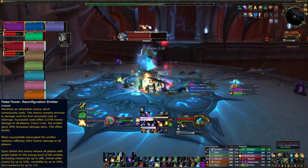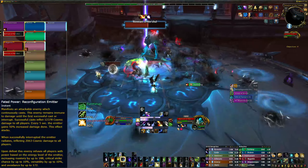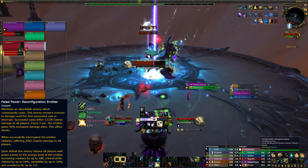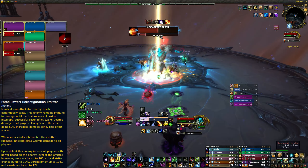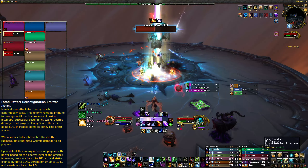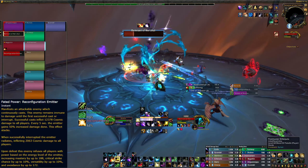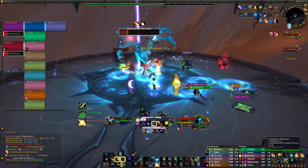The final affix you will see during a Fated Raid is the Reconfiguration Emitter. This will spawn an attackable emitter which continuously casts, and it will be immune to damage until it is interrupted for the first time. While the emitter is active, it will be gaining energy which you can track in its resource bar on the raid frame. Try to leave the emitter until it reaches 100 energy, as this will grant your group the biggest buff after it has been defeated. Continue to interrupt it while it gains energy, and then focus it down once it has fully charged. If any of the emitter's casts go off, they will deal ticking raid-wide damage which can be very difficult to heal through, especially with other raid boss mechanics happening simultaneously.